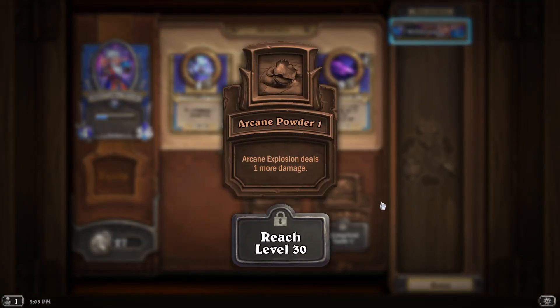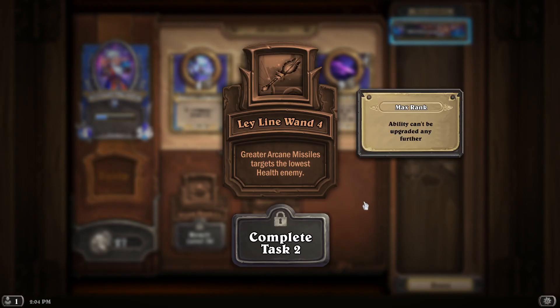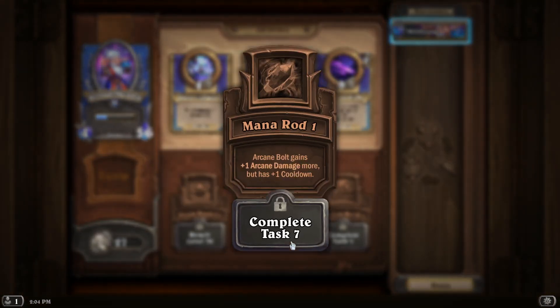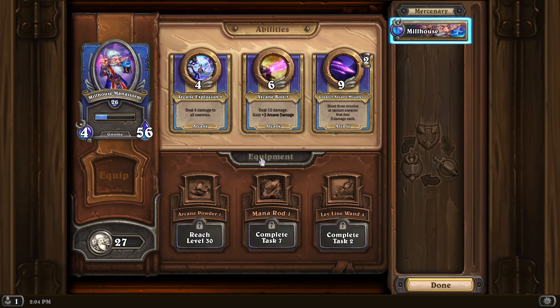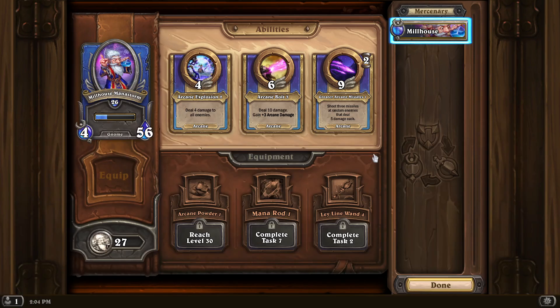The third equipment is Arcane Explosion dealing more damage — you might as well go for this if you're going to just spam Arcane Explosions. These choices may also depend on what game mode you're playing. For example, if you play PvP you might want the targeting equipment to snipe enemies hiding behind taunts. While if you play against the AI, you might want to build up your arcane power. Or if you want to farm quickly, just go Arcane Explosions and destroy everything as fast as possible — you could go all into arcane damage.